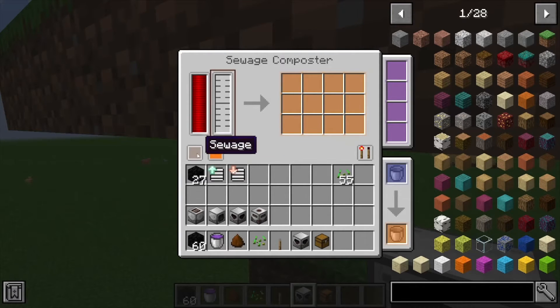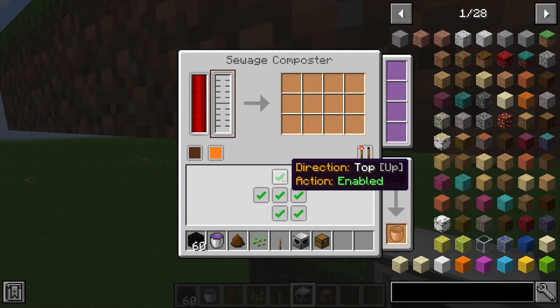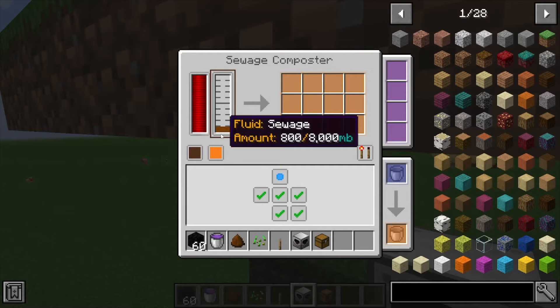You have your outputs and inputs — this one's for the sewage, this one's for the fertilizer. We want to pull the sewage in from the top, which is where the sewer is collecting it. If you click 'pull' you can see it's coming right in.